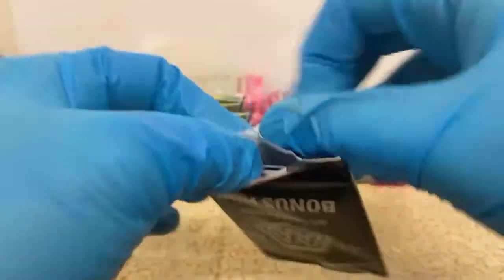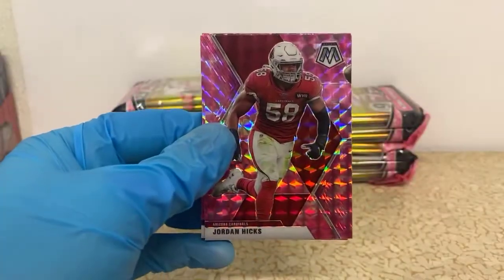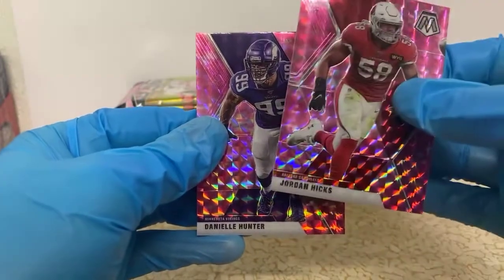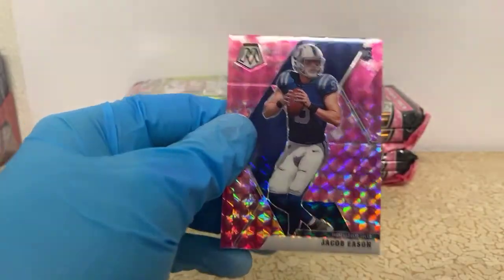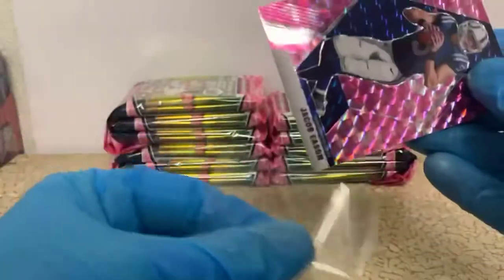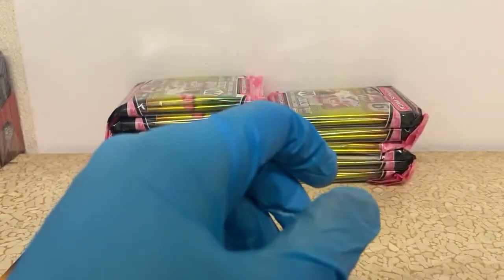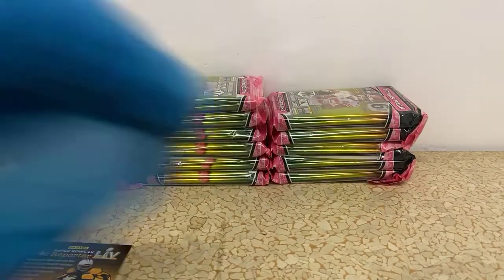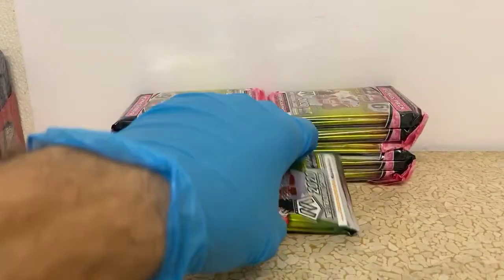All right, for our pinks — first one we have is Jordan Hicks, Daniel Hunter, so we're already working on a Daniel Hunter rainbow, and a Jacob Eason pink for the Colts. Now Jacob Eason has had some crazy hot cello box breaks — we'll find one and then we just start finding all of them, so I'm wondering if that's going to be the case again. I don't know how they pack these, but it's happened before. The Colts just have a heyday.